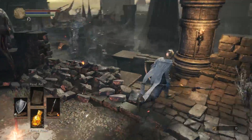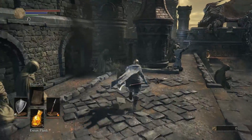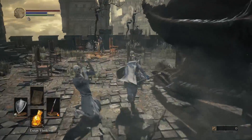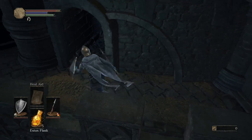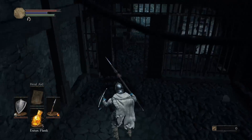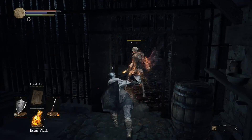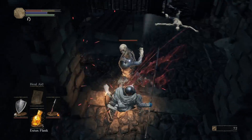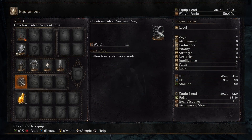Here we have our first bonfire. We're gonna run all over here and just avoid these enemies. Gonna pick this up — I think this is another soul. Gonna run by these guys because there's no point in fighting them, they don't give too many souls and it's just not worth our time. What I just picked up is a Gold Pine Resin, which is an item that buffs your weapon with lightning damage.